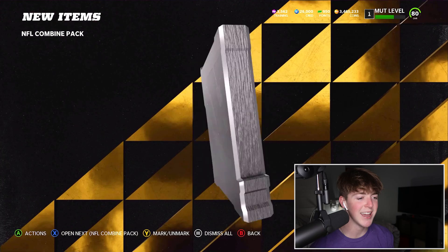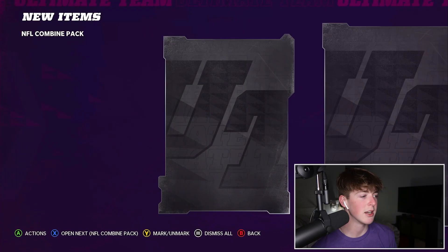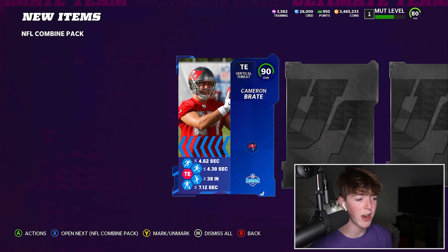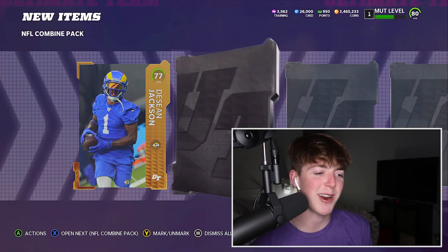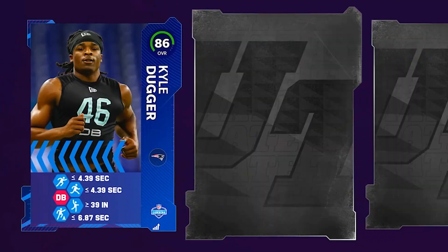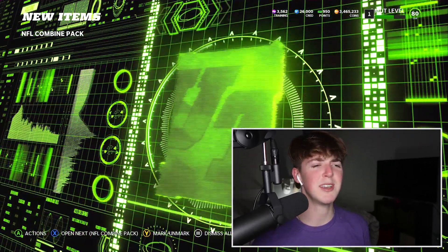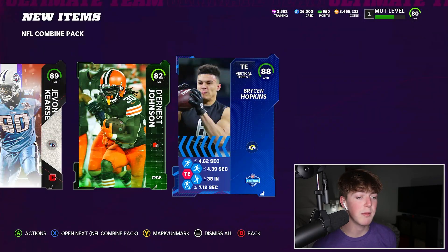Team of the weeks are just so bad — I hate opening team of the weeks. Nothing but low overalls. 86 Kyle Duggar, another low overall. Could not tell you how many packs we have left, but I can tell it's not a lot. Cameron Bray — that's a new face. Let me get one more high combine player. Another high campus hero — that is a low team of the week. And another combine player.